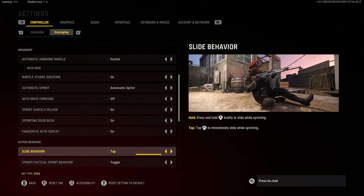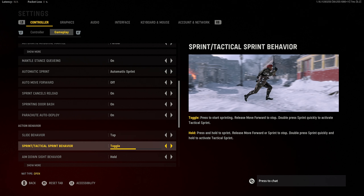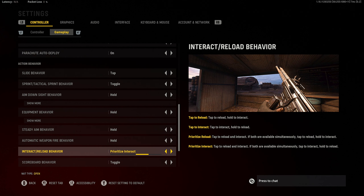Parachute auto deploy is on, though not applicable for ranked. Slide behavior you want set to cancel, and toggle rather than hold — it saves your thumbs and is the best setup for slide cancelling. For interact and reload behavior, I have it on Prioritize Interact — I'm used to it from playing Warzone. It means you tap to pick up items and hold to reload, rather than the other way around. It's personal preference — just go with whatever feels right.